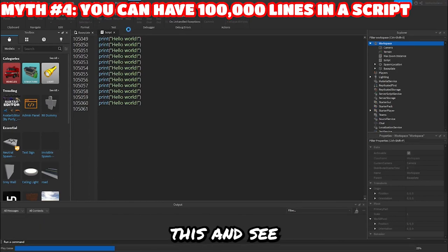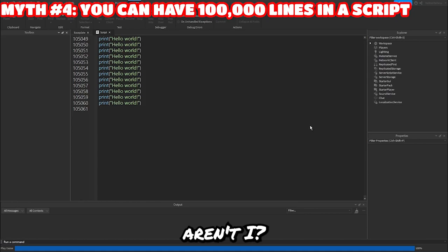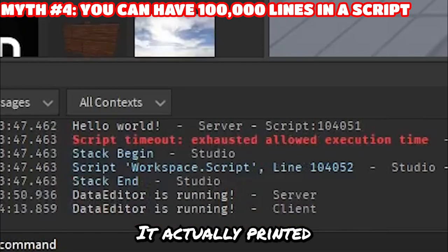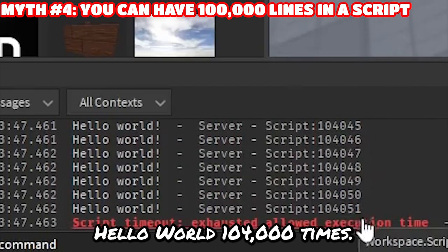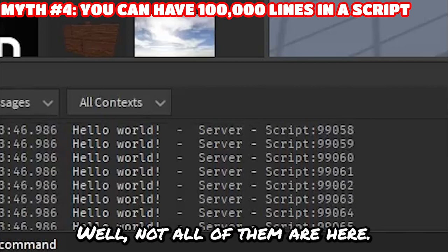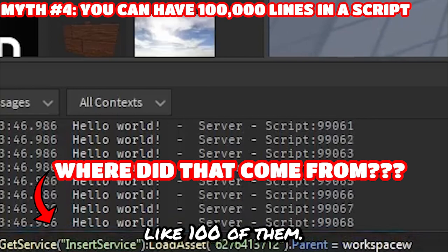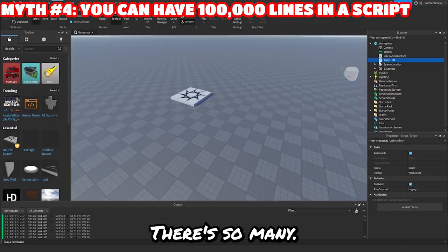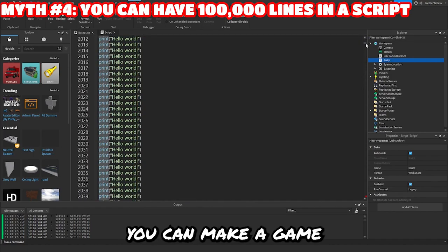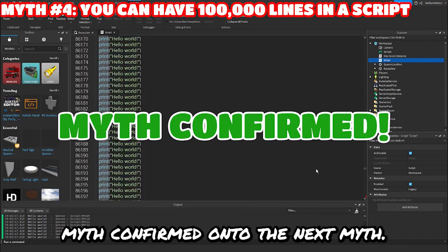All right, let's run this and see if it actually works. I'm probably going to crash, aren't I? Oh my God, it actually printed hello world 104,000 times. Look at all those hello worlds. Well, not all of them are here — it only saved like 100 of them. I think this actually has a lot of potential. Like, you can make a game with only one script — that would be really, really cool. Anyway, myth confirmed.